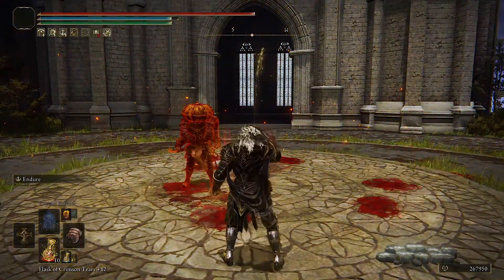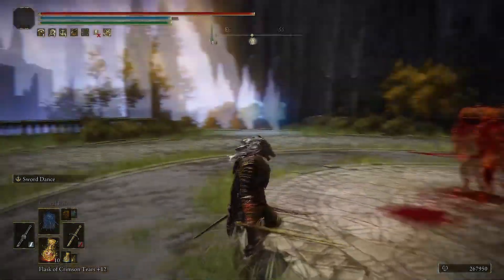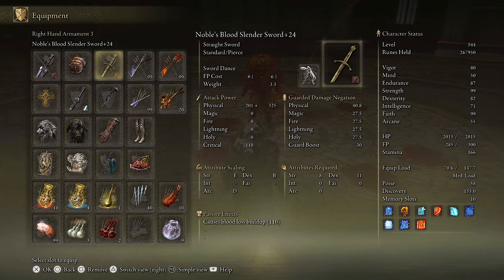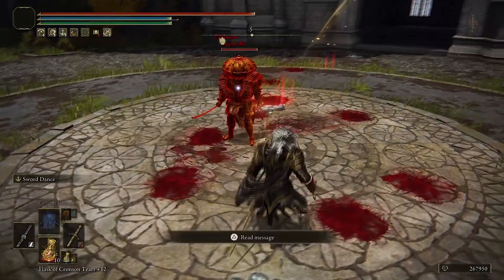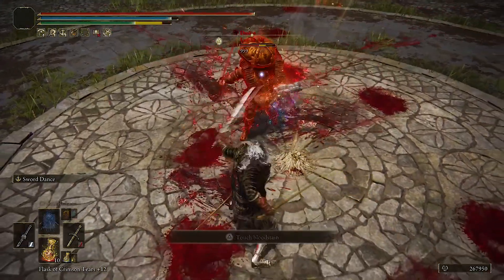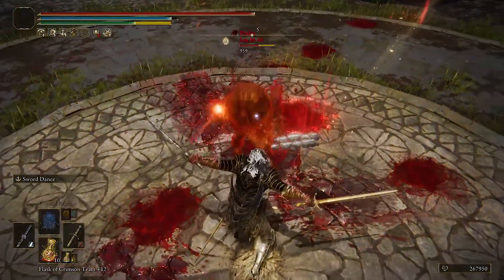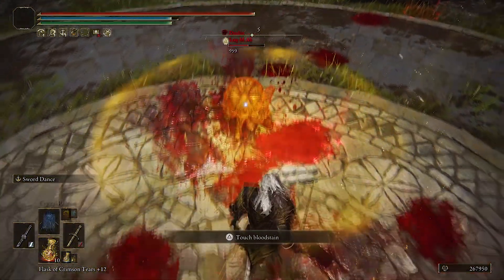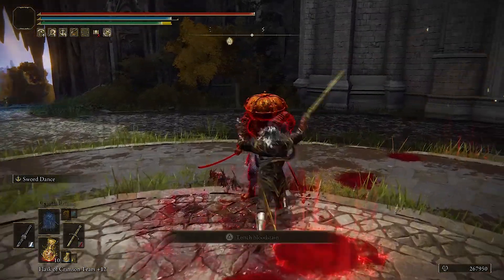One other thing that a lot of people are gonna be pretty sad about: dual wielding weapons — the scaling on the attributes has been lowered. I have bleed on one weapon and frost buildup on the other. Normally it would take three hits for the buildup to activate, but now the effects are not activating even after multiple hits.